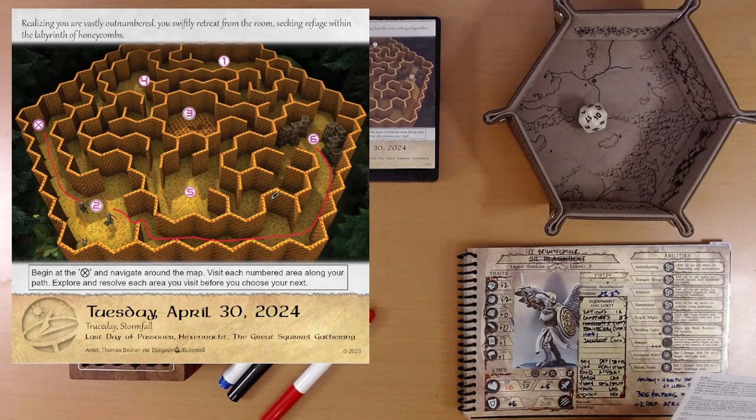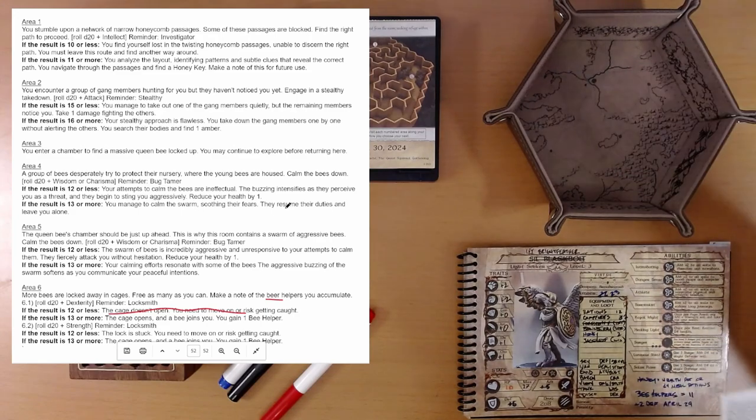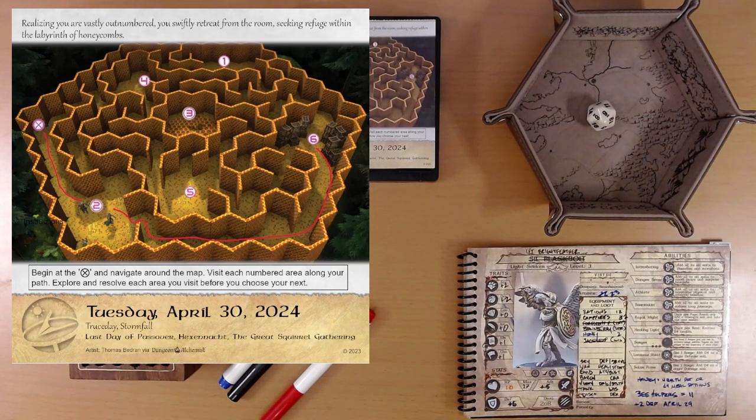Yeah, I think we're out of luck. The cage doesn't open — you need to move on. There seems to be another cage we can roll on, but we do even worse anyway: the lock is stuck. You need to move on or risk getting caught. That was rough.